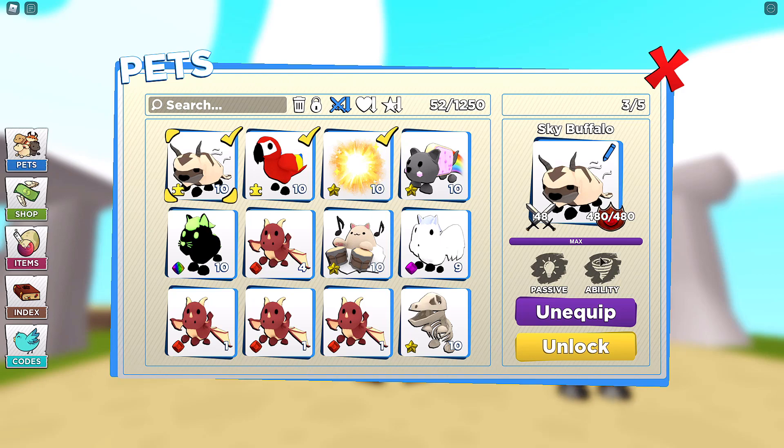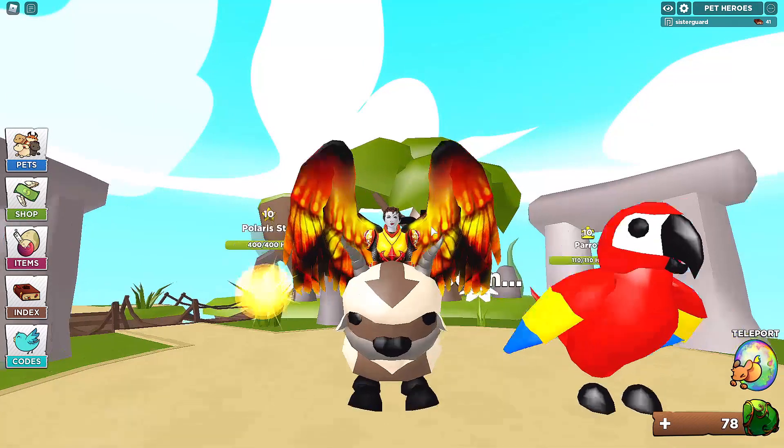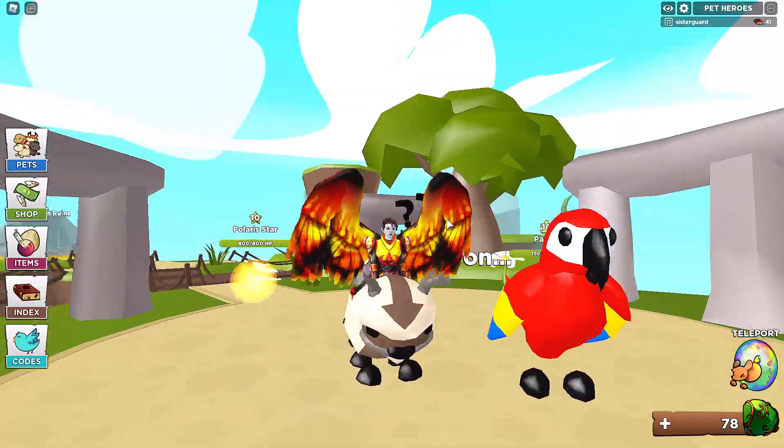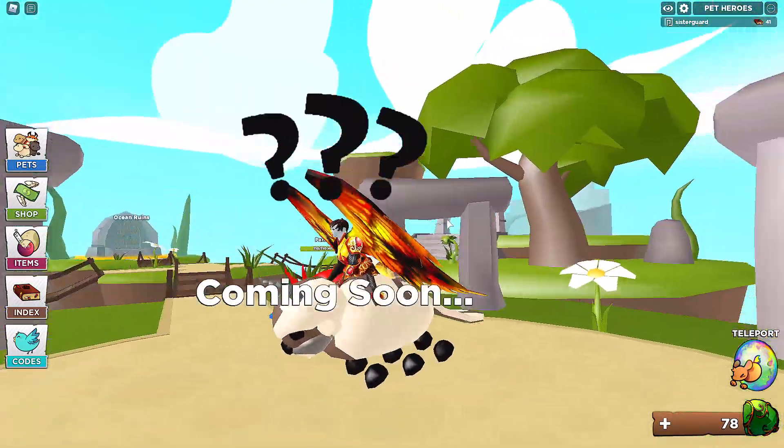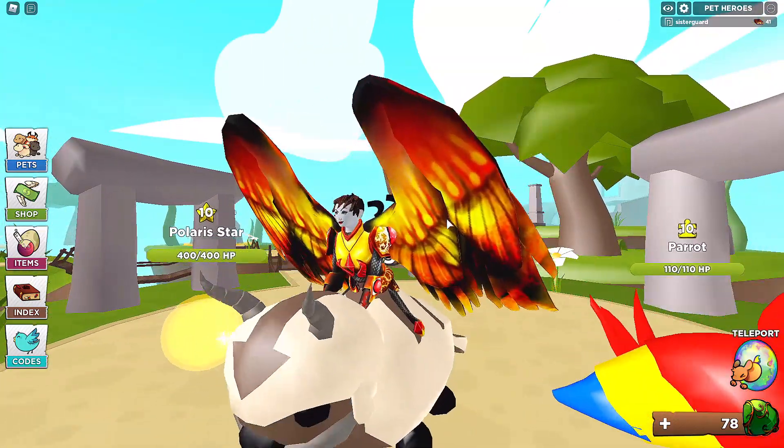The Sky Bison looks like something else — I'm not going to say. He does have the Tornado ability: it knocks your enemies into the air for two seconds dealing 48 damage plus 6 MP. That is pretty OP, not even going to lie. But these are the only three secret pets you can get just from doing stuff around the world.